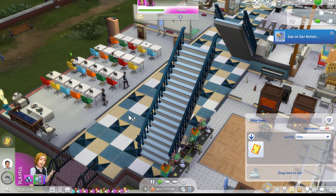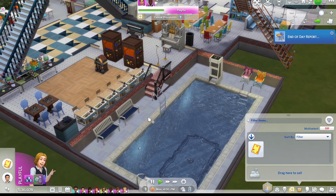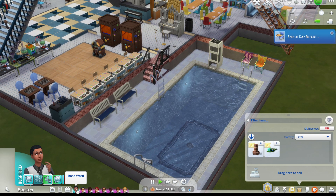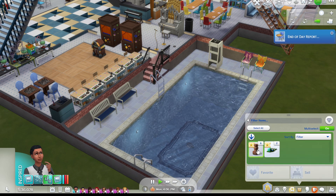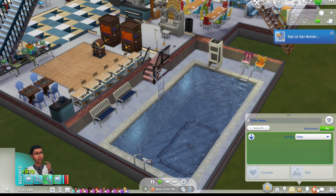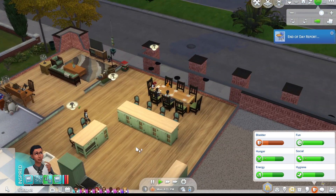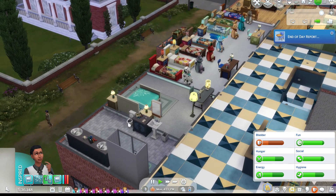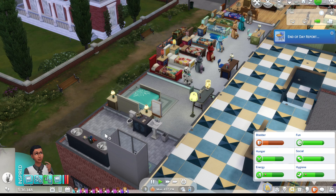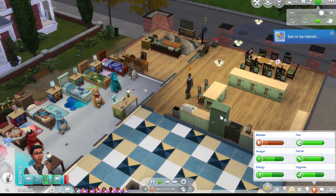I want you guys to jump in the pool, all of you. When I tested it, Gia doesn't like being in the pool — she kept trying to get out. I feel like I'm trying to drown her by making her get back in so many times. Mom — you're a grown person, I shouldn't have to tell you to go to the bathroom. But one thing I need to get her to do — can you hold it long enough to fix some food and then go?